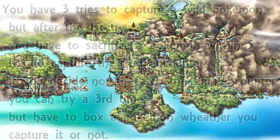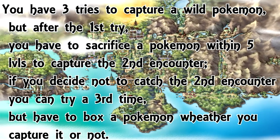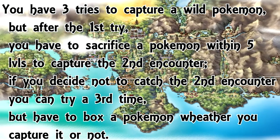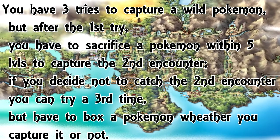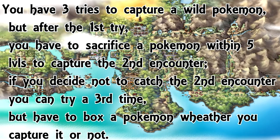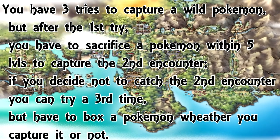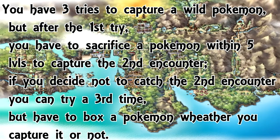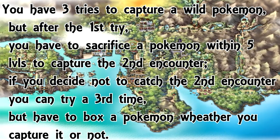Our first rule is you have three tries to capture a wild pokemon, but after the first try you have to sacrifice a pokemon. So let's say you have a Charmander and you just ran into a Bulbasaur. You didn't want to catch that Bulbasaur, or you accidentally killed it — either way, that first pokemon dies.